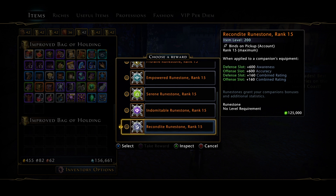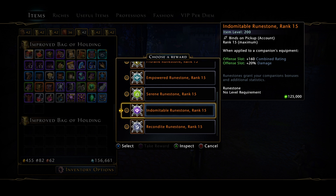And then you've got the reconstitute — sorry if I've butchered that — which gives awareness and accuracy. So out of all these, if you were going to open one now from a DPS standpoint, always go with the indomitable. However, my advice to you, as I've said: save it.